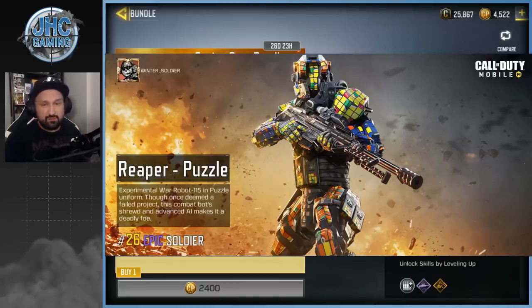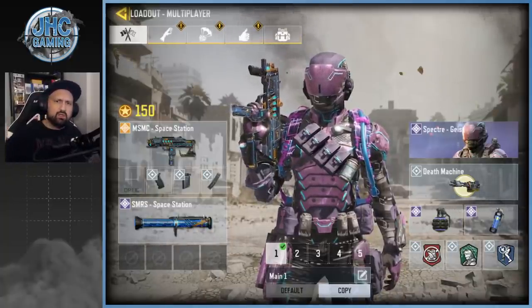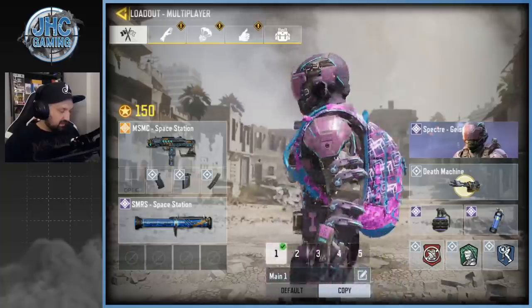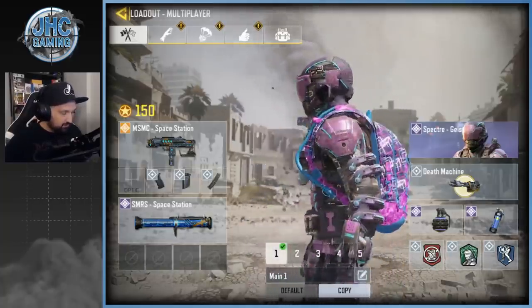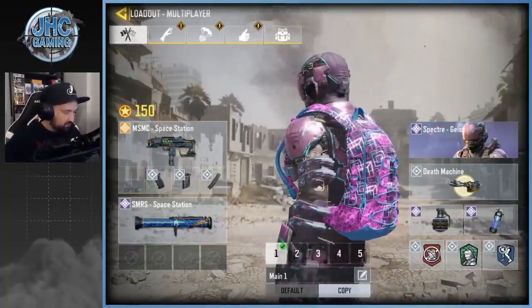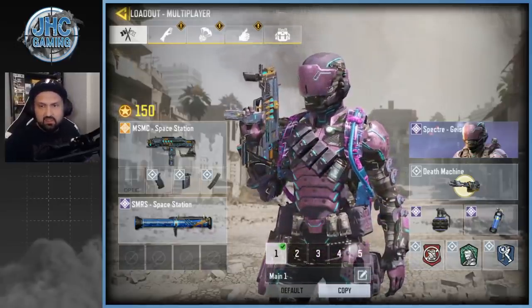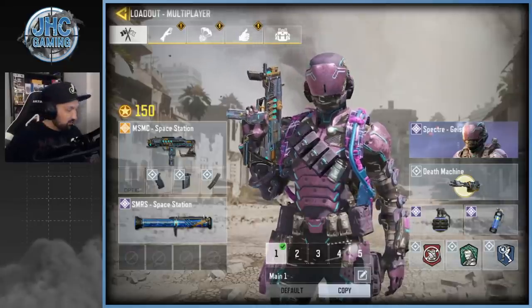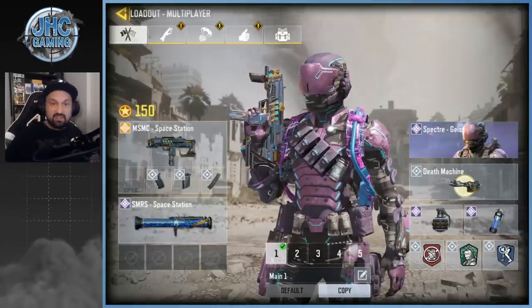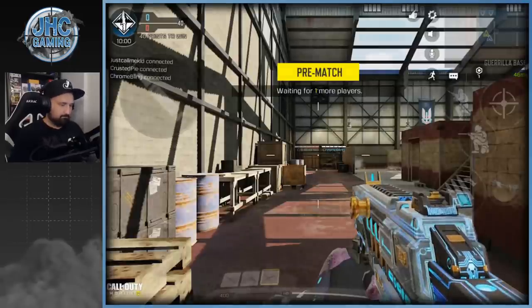Let's get into a game and check out the new stuff. We're gonna try everything — the new MSMC with no optics, quick draw, grip, and extended mag. We'll also try the SMRS rocket launcher. This is the Specter soldier — we'll see if it has its own voice lines. The backpack looks pretty cool too. Let's go for Kill House Team Deathmatch since it's a small map and I want to see the death animation and iron sights.